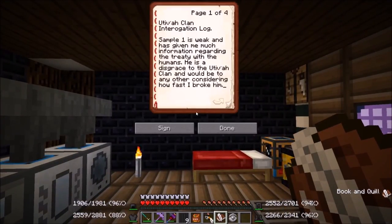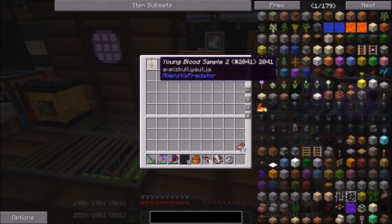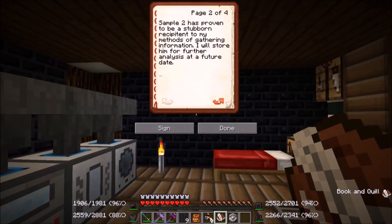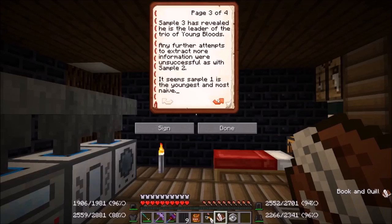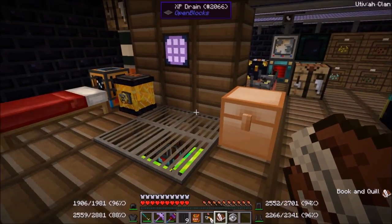Uttava clan interrogation log. Sample one is weak and has given much information regarding the treaty with the humans — a disgrace to the uttava clan for how fast he was broken. Sample two has proven stubborn and will be stored for further analysis. Sample three has revealed he is the leader of the trio. Further attempts to extract information were unsuccessful. Sample one is the youngest and most naive, and would be kept in stasis for further questioning.